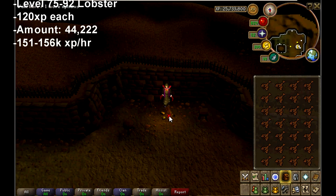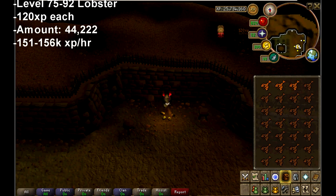From level 75 to 92, you're going to want to cook raw lobsters. These give you 120 XP each. You're going to need to cook 44,222 of them to level 92, and they give roughly 151 to 156k XP an hour.